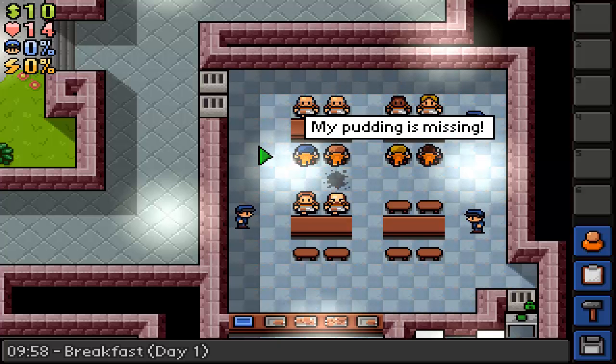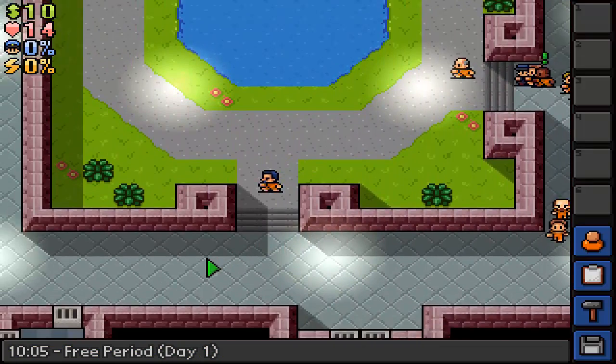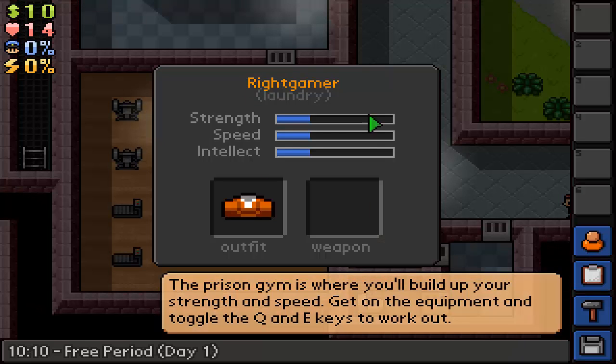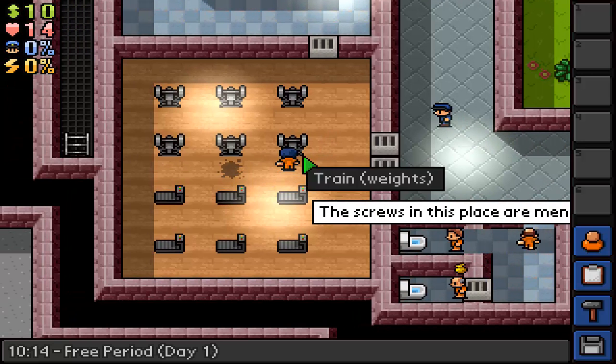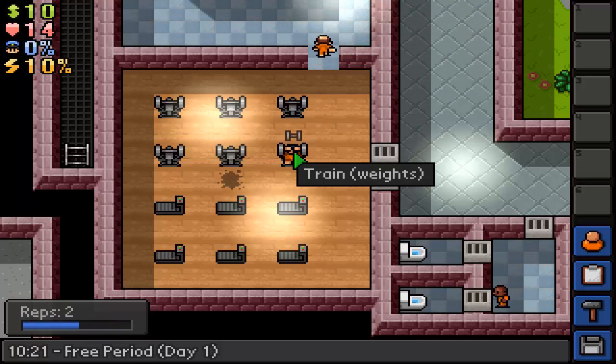It's nearly finished - every hour in the game a period ends, I think it offers two or three periods. We've got a job offer as a laundry person. This is our strength - we all start at 30, but I don't know why it's gone down by one. I think if you just leave it for long it goes down. So let's do these weights to get our strength up. Strength, speed, and intellect are the keys to success in this game.